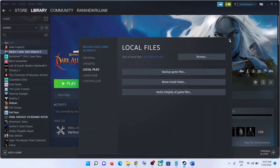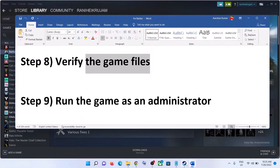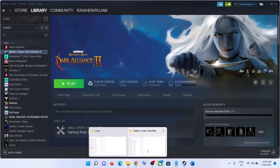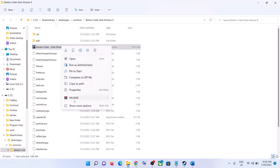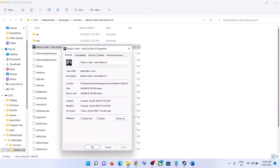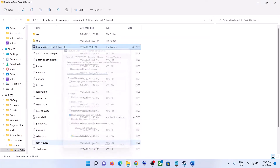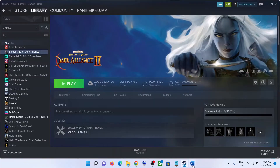The next step is to run the game as an administrator. Go to Steam, right-click on the game, select Manage, then Browse Local Files — it will take you straight to the game installation folder. Right-click on the game exe file, select Properties, go to the Compatibility tab, and put a check on Run This Program as an Administrator. Click Apply, click OK, then launch the game from the game installation folder.